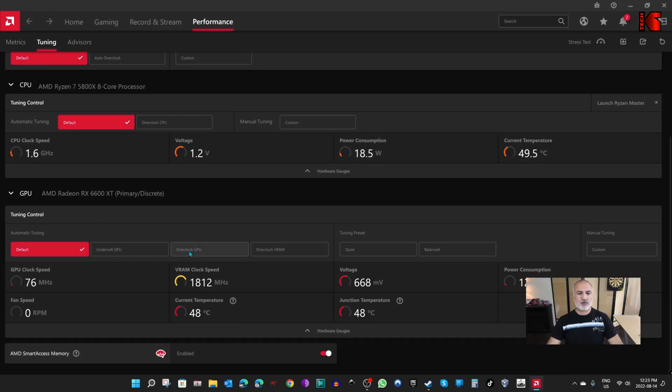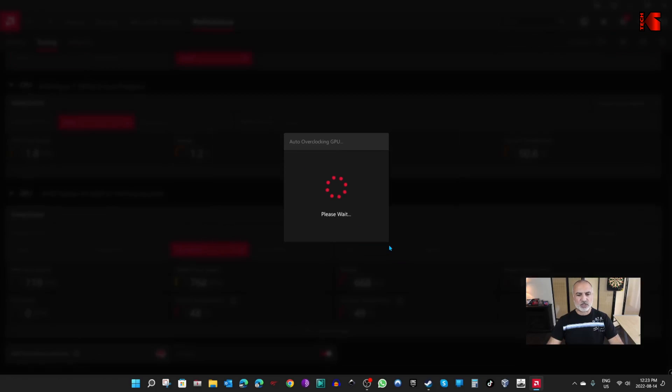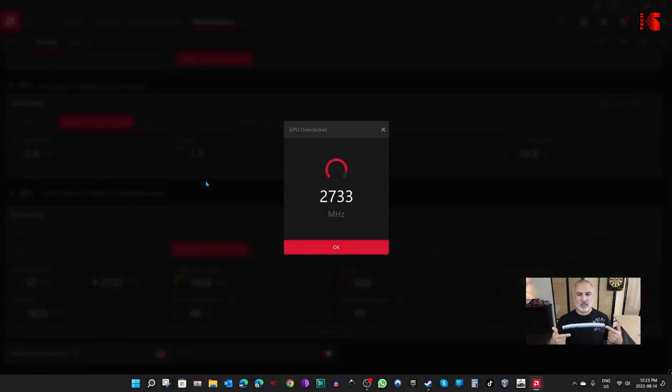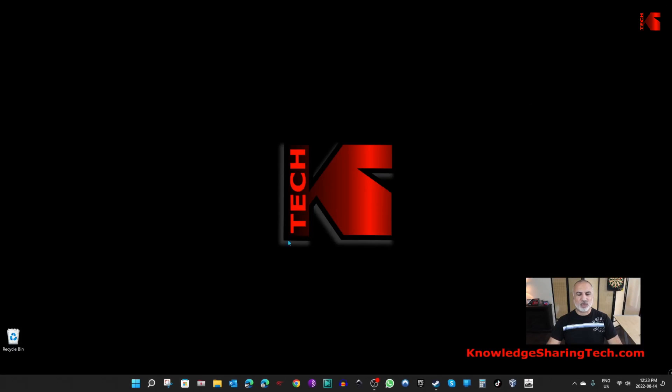So I put the CPU at default and overclocked the GPU only. To overclock the GPU, click on Overclock GPU. You'll get a warning — just click Proceed and the system will tune the GPU. It gave me a speed of 2733 megahertz. Click OK, then close the Adrenaline software. That's all you need to do.